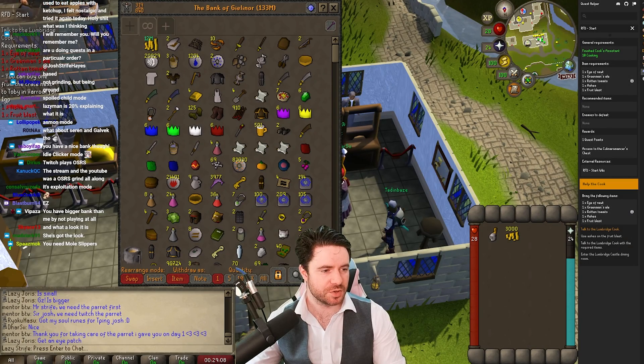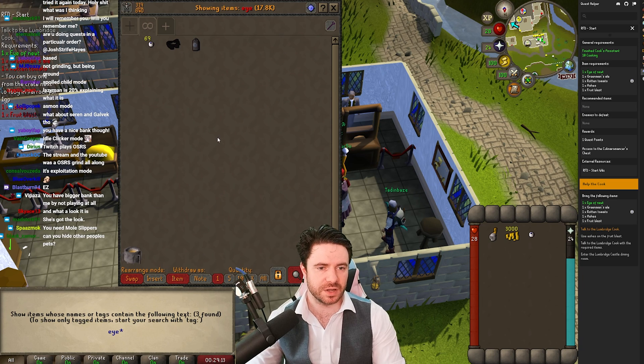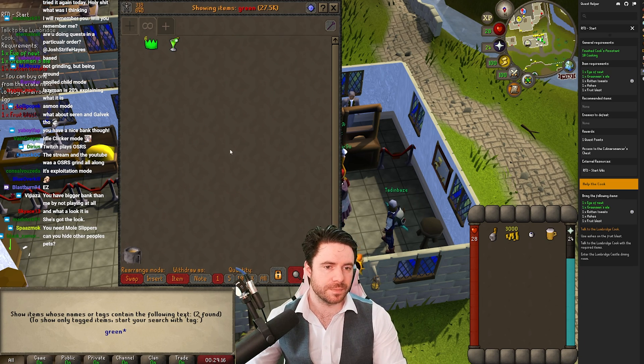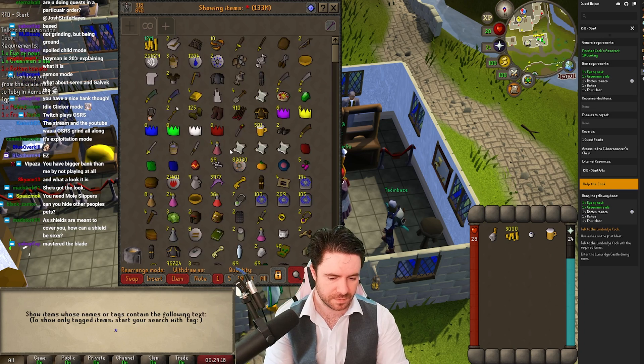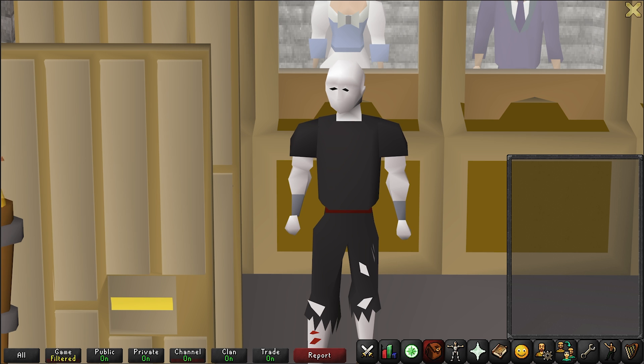This is an example of how not to use the Quest Helper plugin to get your items. Got a few of these things already — Green man's ale, Rotten tomato. Good rating on that. Please do not copy what Just Drive Haste did there in that clip.